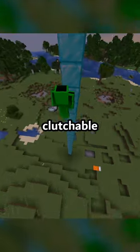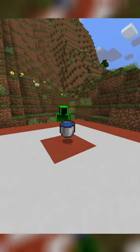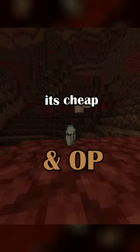The snow bucket is the most OP clutchable item in Minecraft, cause all you need is three iron and snow. And unlike the water bucket which only works in the overworld and End dimension, the snow bucket works to clutch in the nether. It's cheap and a very overpowered item.